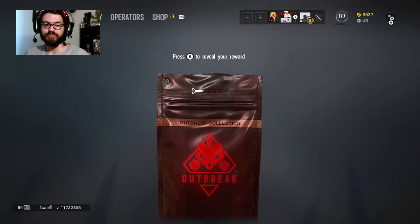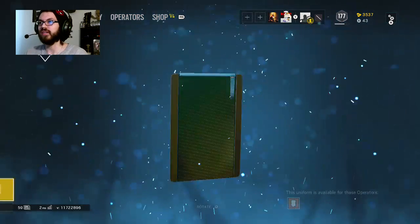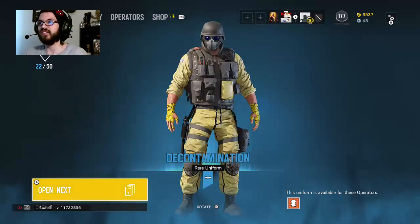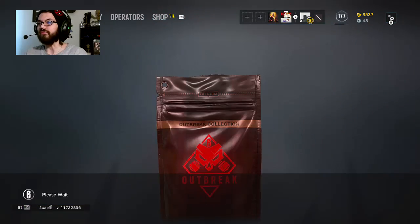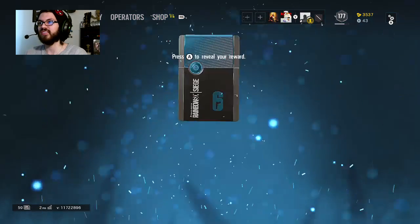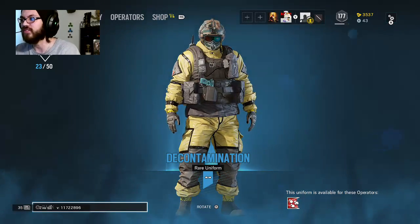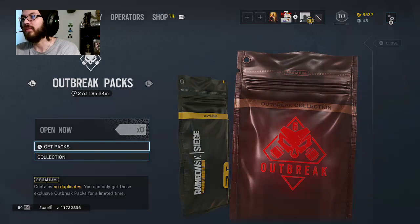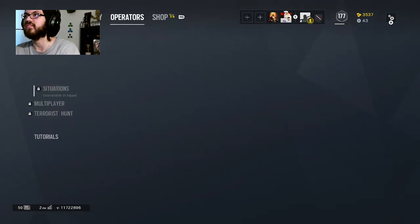R6 credits — I'll tell you in a minute. Blue, what do we got? I like that for Thermite because he's got the caution tape bandaged around his hands. I got the decontamination for Fuse. And that's everything I have — how much do I need left? About seven thousand.